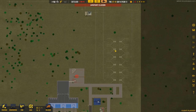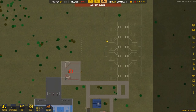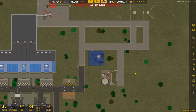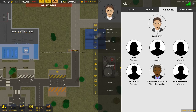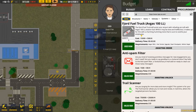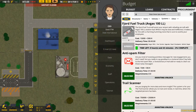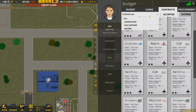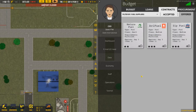The runway is actually open and we had somebody who wanted to come land, so let's allow them next time we get a request. But before we do that we actually need a fuel truck because they're going to land and request some fuel. In procurement we'll get a fuel truck — avgas — and order that up now.